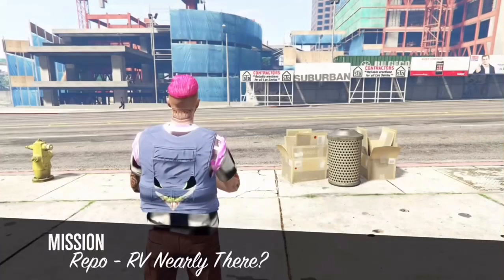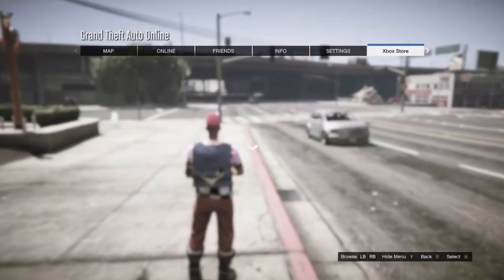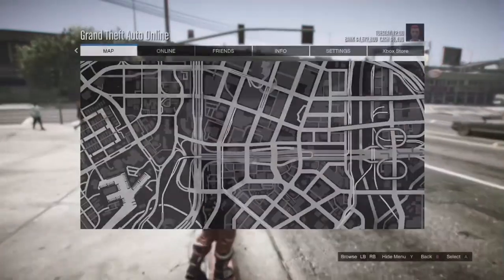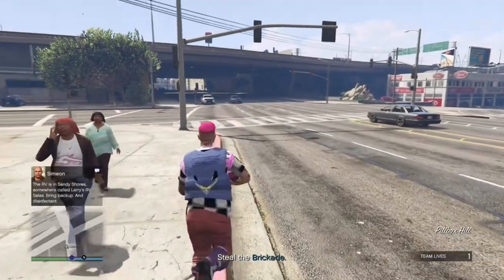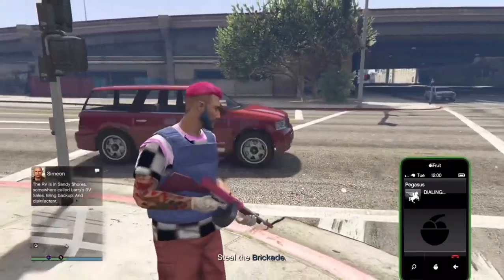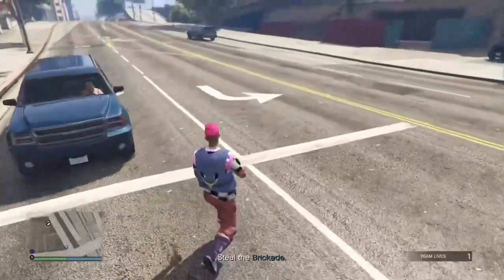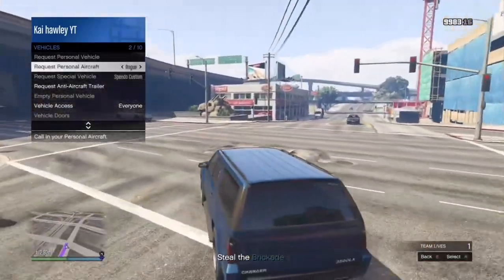Once you're in the loading screen, just start the job and wait to load in. Note that you will have to restart this at a certain point — after a certain amount of time you'll need to restart the job if you want to carry on. Now, you can't call the Pegasus for the helicopter in this mission, so you have to do it from your Interaction Menu under Vehicles. If you don't own a hangar with your helicopter, it's best to go around the map to find one.